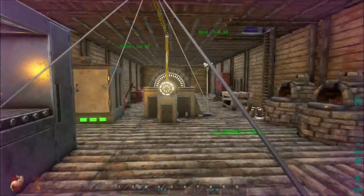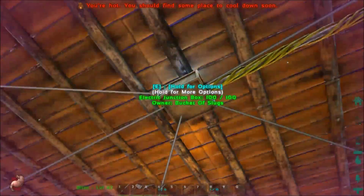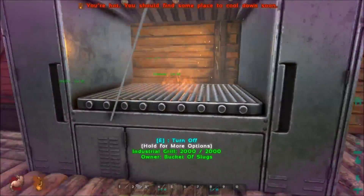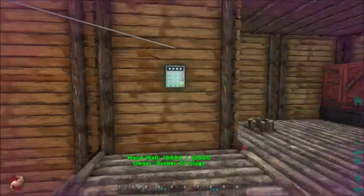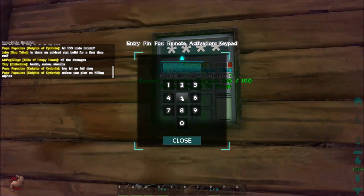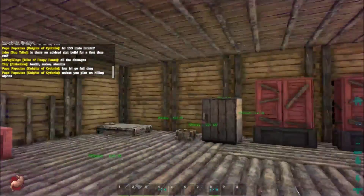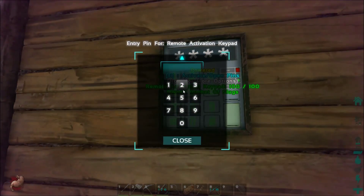So guys, we have electricity. We have the generator running here with a little twisty gimmick of wires up to the junction box. We have a refrigerator, we have an industrial grill, we have lights all over the place, and we have this cool keypad. The code is 2-2-2-2 — that's lights on for everything. We also have the ability to open and close our gates.